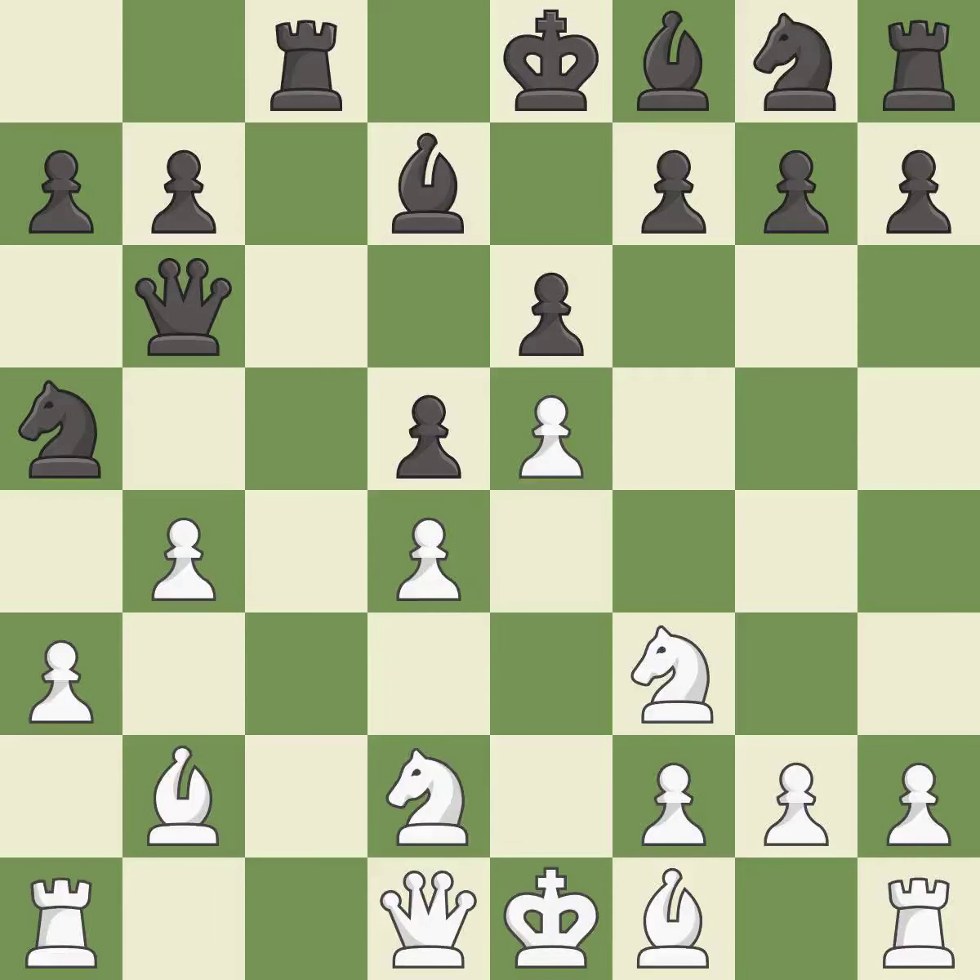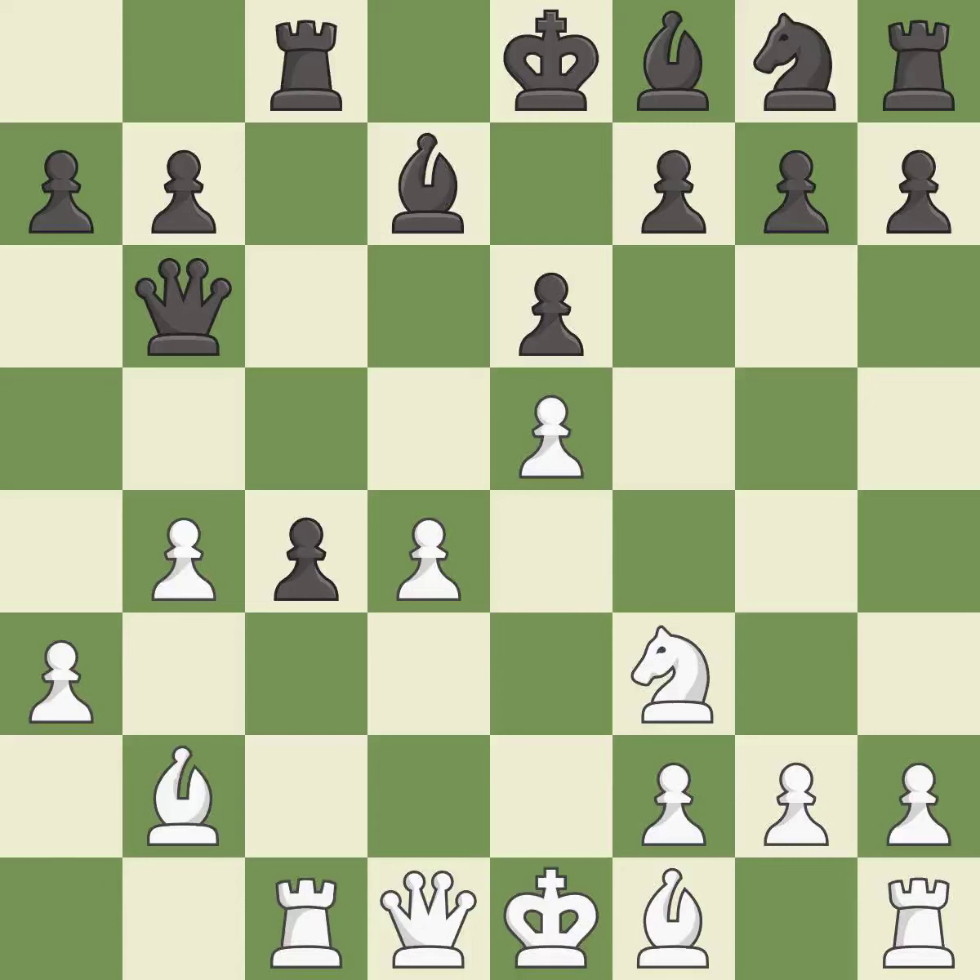This stops the opponent from being able to create a passed pawn. This activates a knight by developing it off of its starting square. This takes an outpost — an active square where the knight cannot be kicked out by a pawn. This is an equal trade. Recaptures. This activates a rook by developing it off of its starting square. This is the only move that works — it is the last book move. The pawn is now adequately defended.